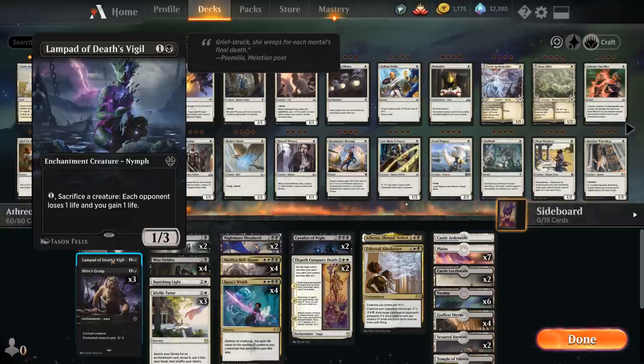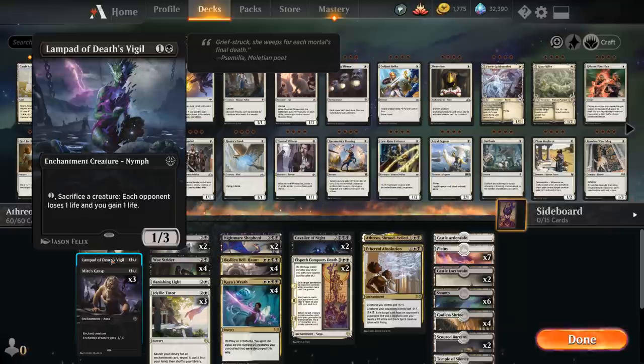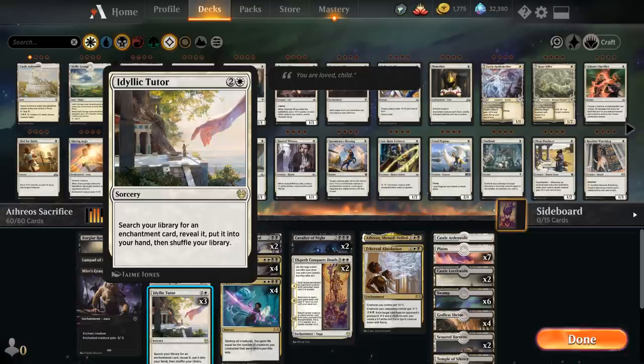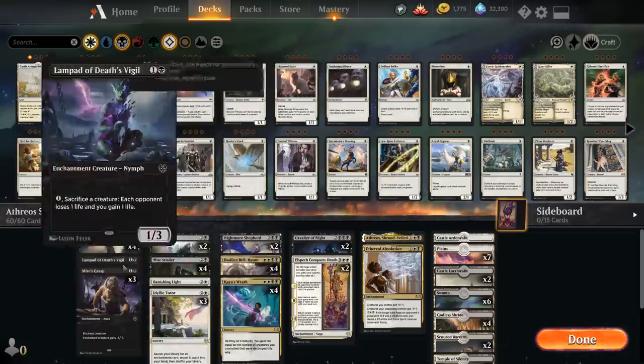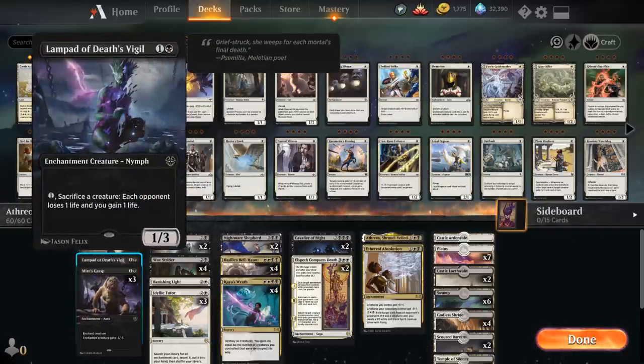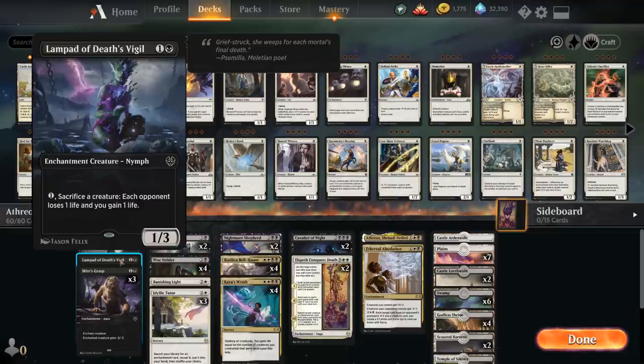We also have a one-off copy of Lampad of Death's Vigil — not an impressive card, two mana for a 1/3, but for one mana we can sacrifice any creature and each opponent loses one life while we gain one life. The reason we have one copy is so that our Angelic Tutor can find a sacrifice engine in the late game. Outside of Lampad we mostly rely on Woe Strider to sacrifice creatures, and since Woe Strider is not an enchantment we can't search it up. The drain ability from Lampad can also sometimes help close out a game.